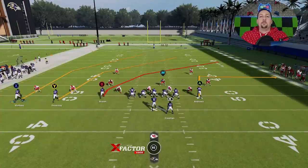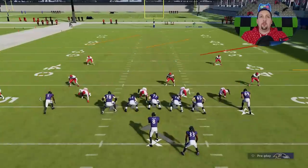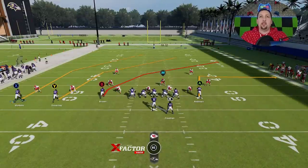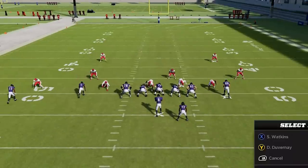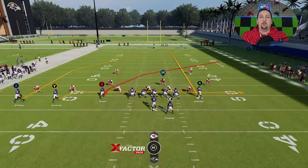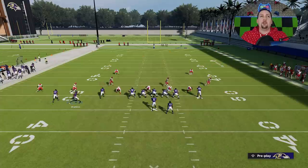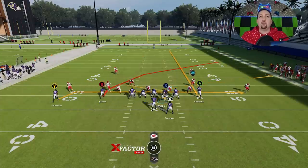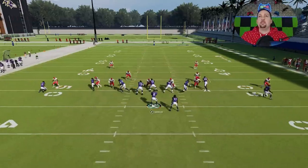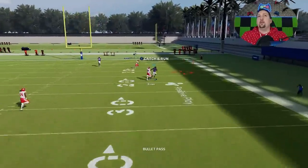For people who don't know how to read a defense and just want a good play against any defense, this is it. All you have to do is put the A route on a streak, put the Y route on a drag, and the Y or B route will get open every single time. The last step is to motion this guy across and put him on a slant — he becomes another really good route. I typically like to motion-snap him so he doesn't get jammed.